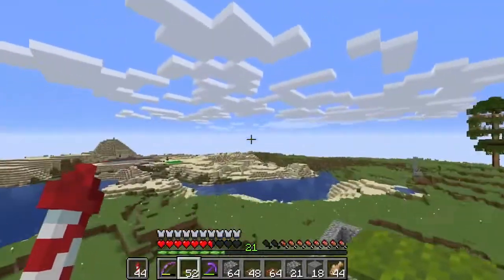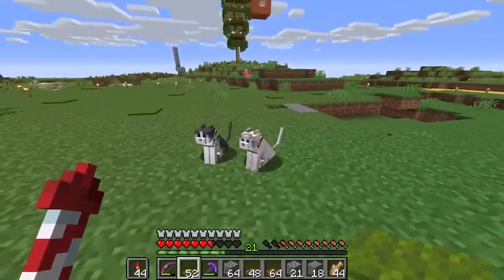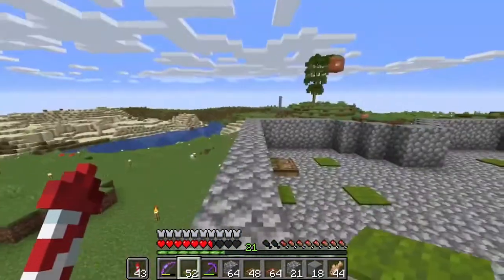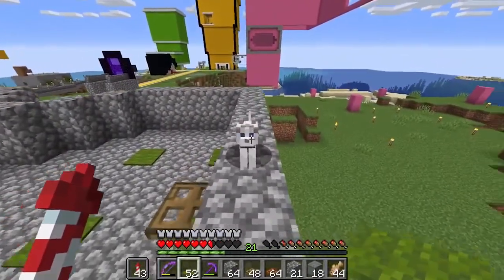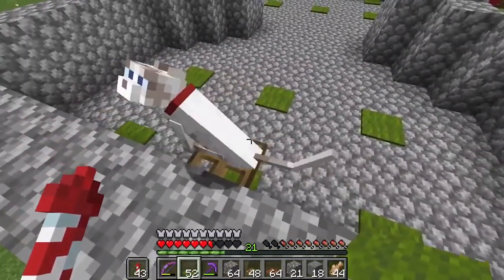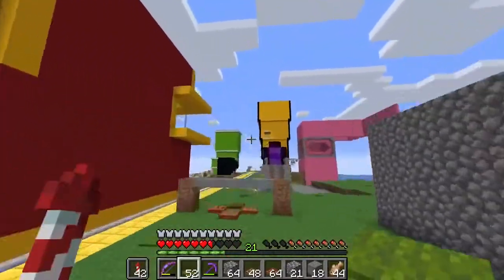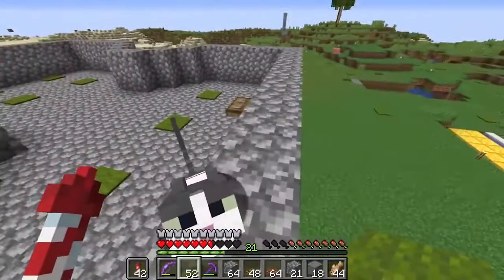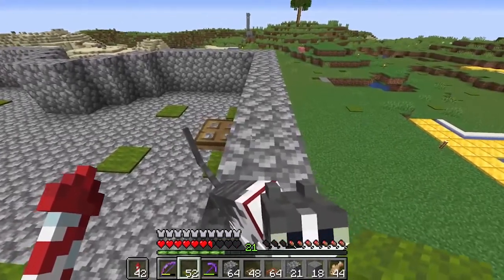Now what you want to do - honestly, this is probably the hardest part of the build - is getting a cat onto that trap door. So once you've tamed your cats, untame it, fly away, go back round, and then land on top of the wall. And he's here somewhere. Kitty. There he is. Look. Tame him, crouch, go around him, and literally - or her - push the cat onto the trap door. Boom, it'll stay. Now you've got to do exactly the same with the other one.